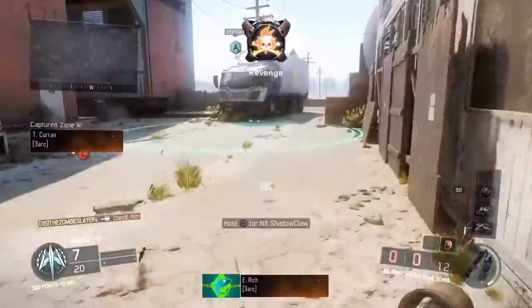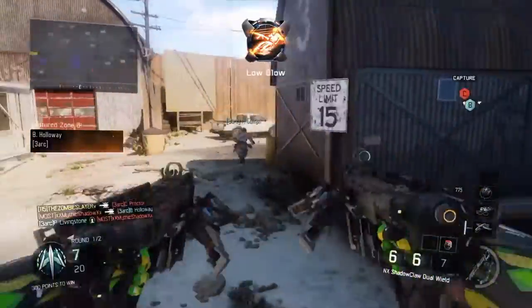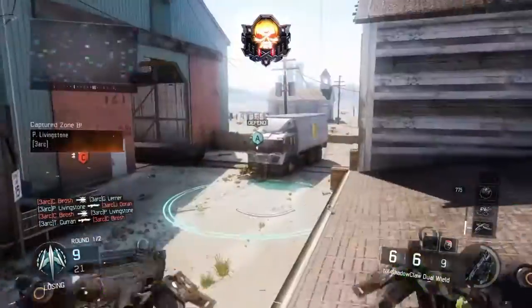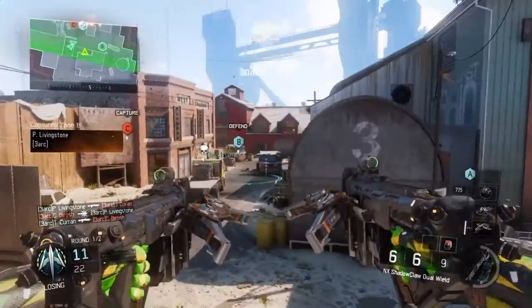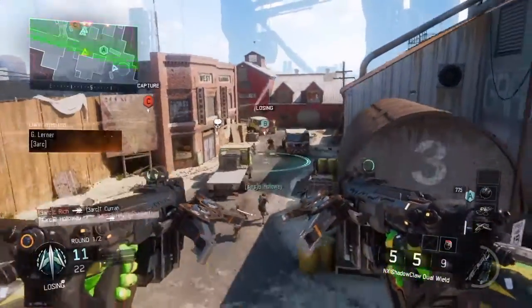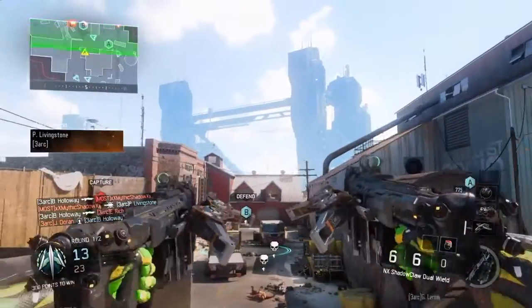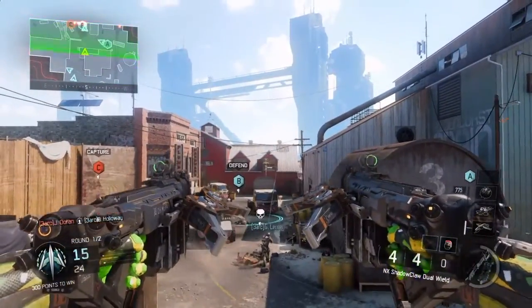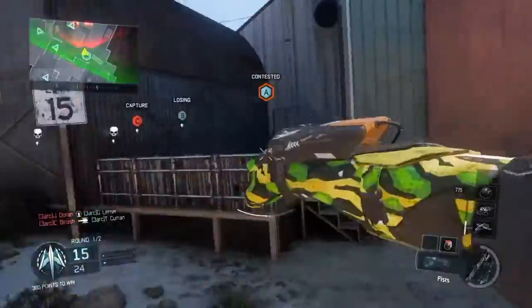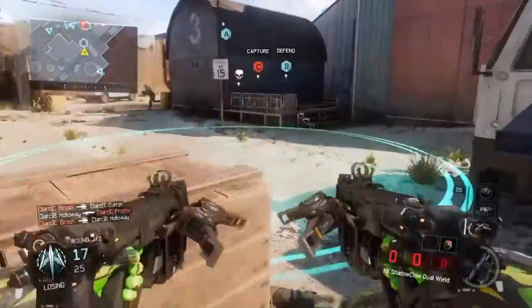Now we have the NX Shadow Claw. This is basically the crossbow returning but without the explosive damage — they wouldn't give it explosive damage because of the Sparrow, it would take away the use of that weapon. This is really cool because you can dual wield it or put a bayonet on it. It's a really nice secondary weapon, the only thing is it doesn't have long range, just like the Marshall. Basically all the secondaries don't have long range at all.